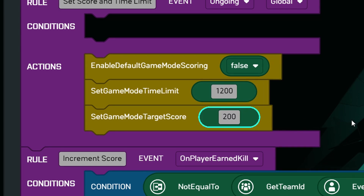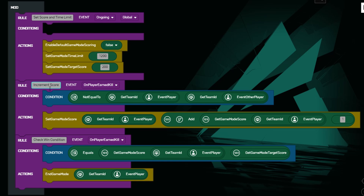The rest stays the same. The increment score rule says that if one soldier does a kill their team score is increased by one. So if you want to make the score increase by two or three with each kill, then set the number at the end of the action to two or three. The check win condition rule triggers when the game mode will end — either when the maximum score is reached or the maximum time limit.